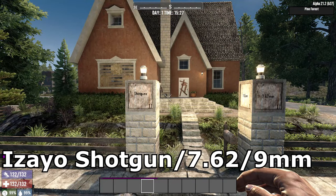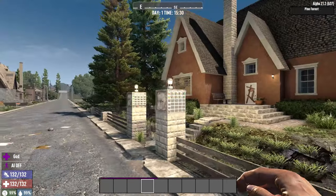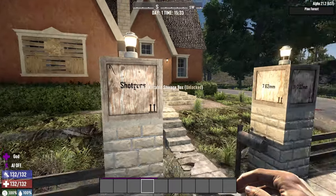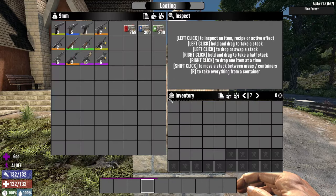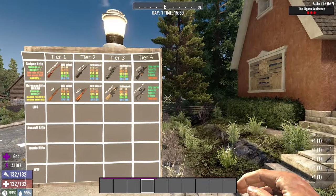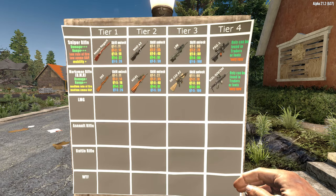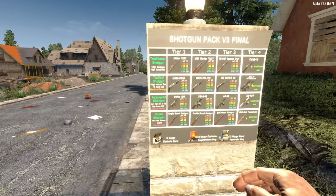The last of the weapon mods I want to show you is Izeo's weapon mods. There are a few different ones: the shotgun pack, the 7.62 mods, and the 9mm mods — links in the video description. Izeo added a ton of different weapons for each category: 16 new shotguns, 16 different 7.62 rifles, and 12 new 9mm guns. Something cool with the rifles and shotguns is a craftable poster you can place on the wall showing which tier the weapons are, the quality you can get with each one, right where you're doing your crafting.